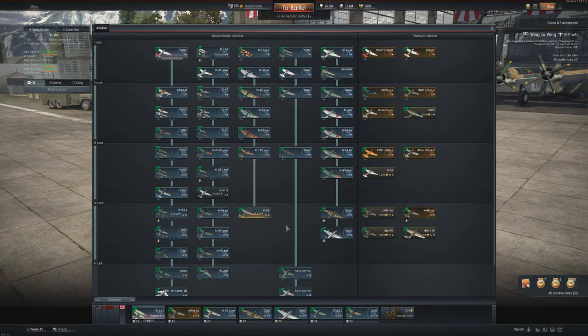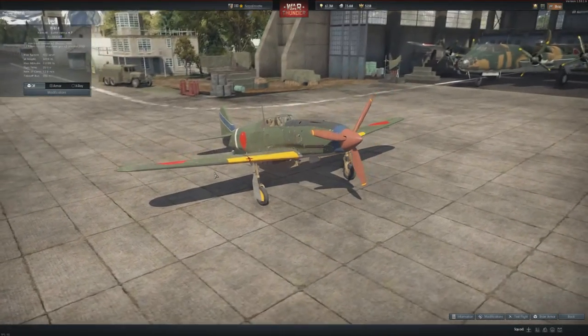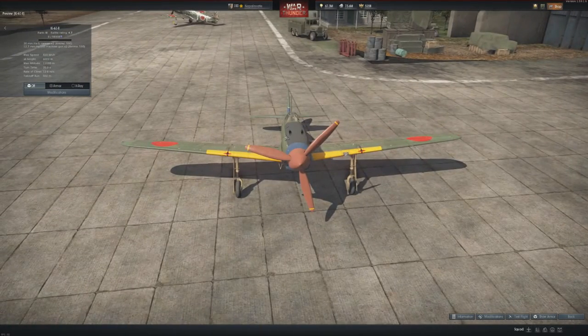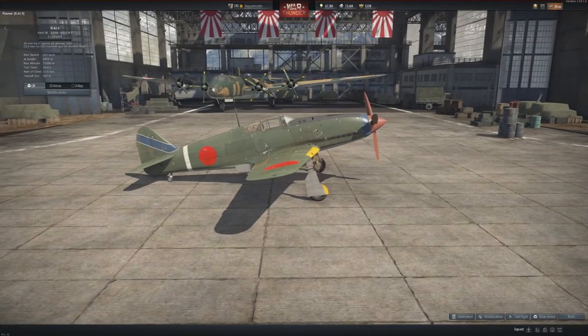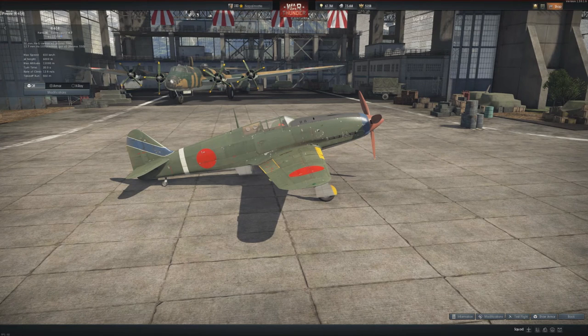Going to the Japanese, we have two nice planes. The Ki-61-II at battle rating 4.7 — it has two 20mm located above the engine and two 12.7mm machine guns in the wings, with a decent ammunition loadout. It looks awfully similar to the MC.202, and the engine sound reminds me of a Bf 109 — it's a license-built DB-601 or something like that.